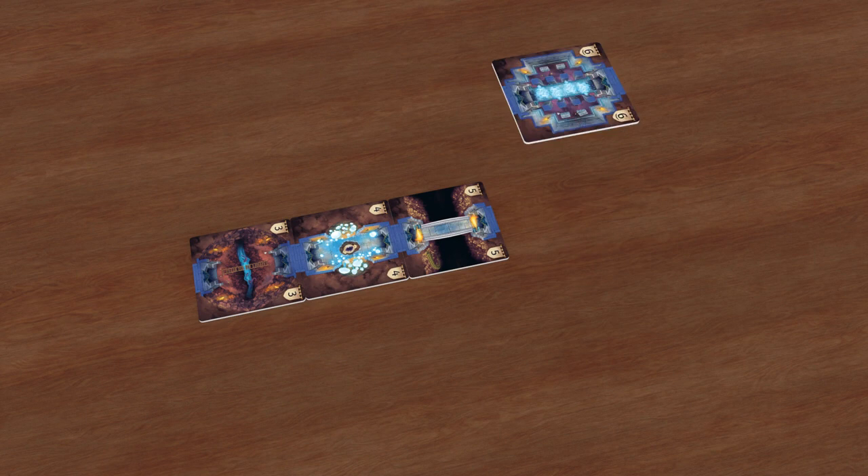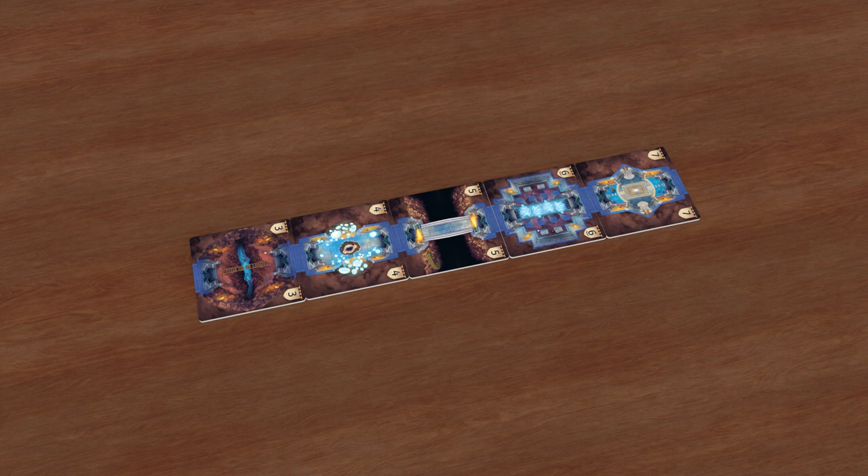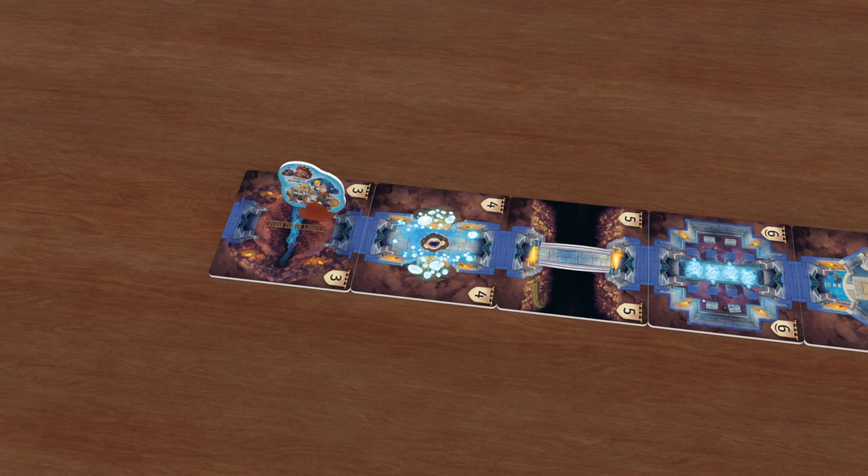To set up the game, lay out five room tiles in increasing numeric order. For your first game, we recommend rooms three, four, five, six, and seven. Your team's figures start in room three.